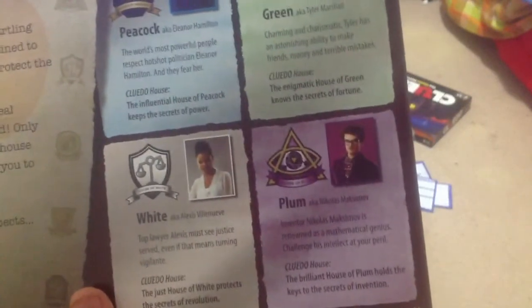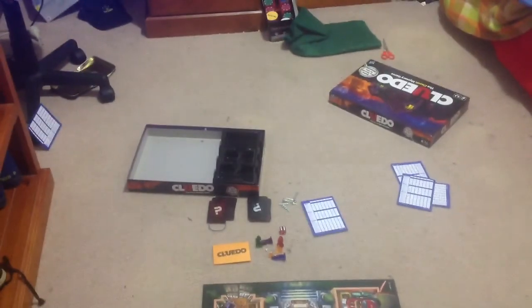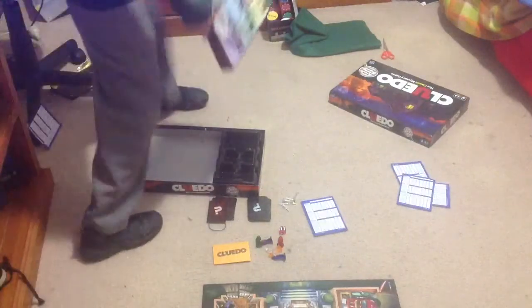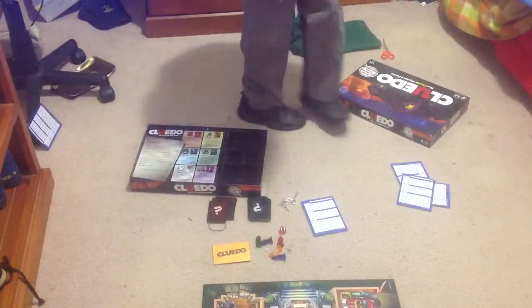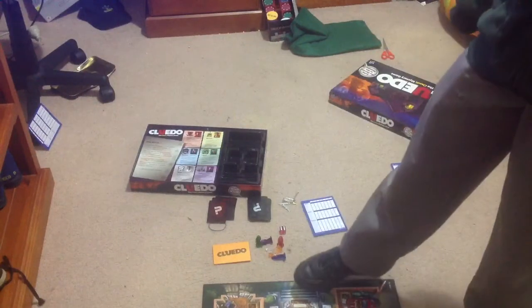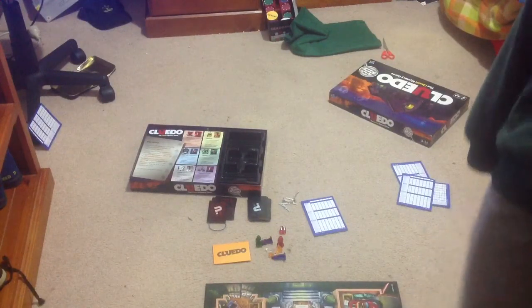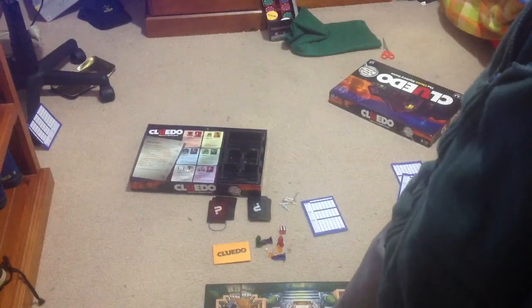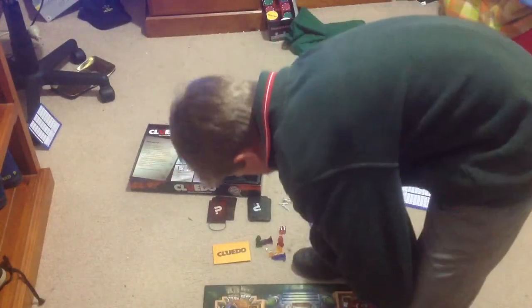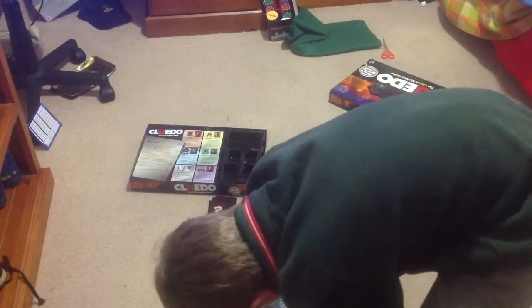So, Scarlet, Mustard, Peacock, Green, White, Plum — it has a little logo for them as well. That's Cluedo. It's easy to play. The rooms are: Courtyard, Garage, Game Room, Bedroom, Bathroom, Study, Kitchen, Dining Room, and that looks like the Living Room. And then in the two corner ones — all the corners — there is a secret passage to the other corner.